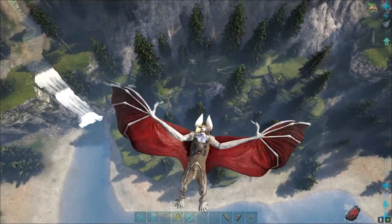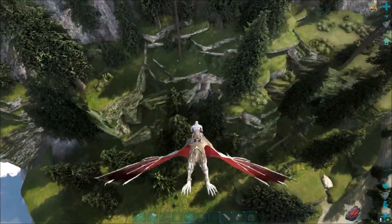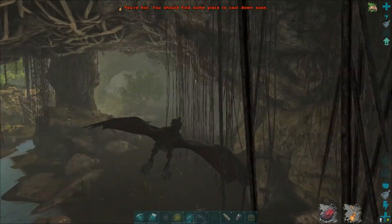Below us there are some trees, and as you can see behind those trees we have our cave. The cave has some insects inside, so you need to take a tame with you to go to the terminal.